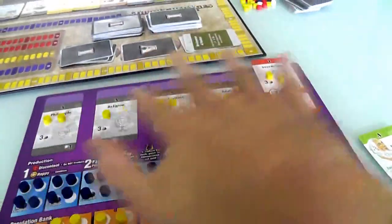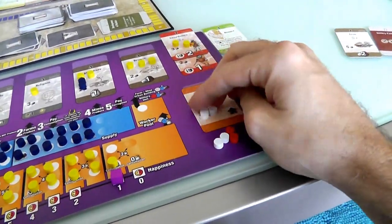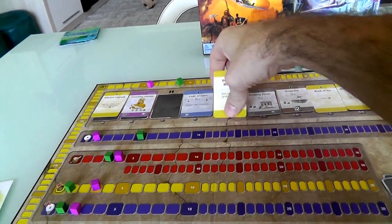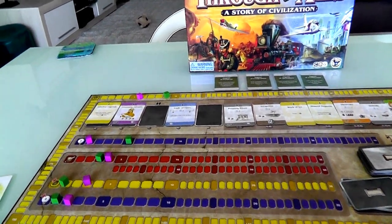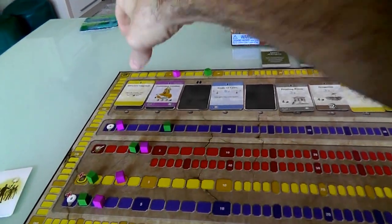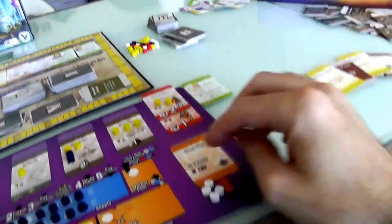Action number three: spend some food, get another population. Action number four: train this person in the fine art of philosophy. That costs three ore - the rest of Jen's ore. But she now has a second philosophy lab, which means Jen is now going to start earning two ideas a turn instead of one. She'll get back up to that iron faster. But she had to invest to do it. She's still got two actions left over because she did so much military stuff, so she draws two cards: bountiful harvest, which she takes for one action, and an efficiency upgrade.